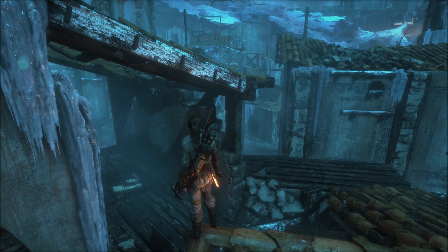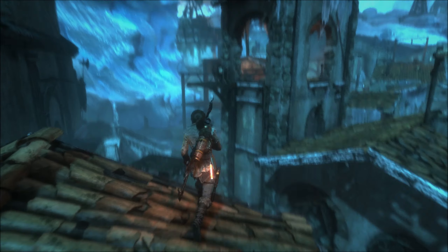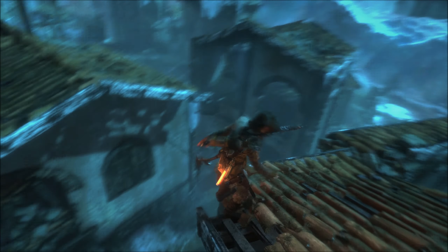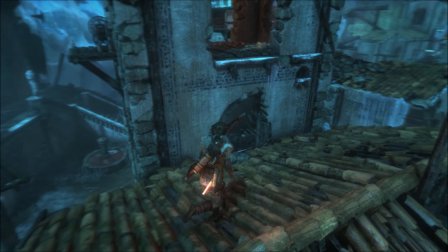As almost always in this game, just have a look in the immediate surrounding area and see what we can work with — and would you look, there is a wheel with a pulley. So now we only need to make our way over there and attach a rope.